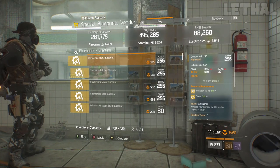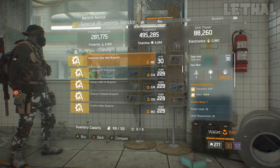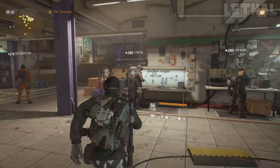Starting off first, you guys want to check out the Special Blueprints vendor, and what he's actually selling is this electronics gear mod blueprint. This has been on sale for many, many weeks now, and as I said previously, if you don't have this already on your character, this is something I would recommend buying. Even if you're not making different builds with Reclaimer or Tactician, having this blueprint is just really clutch because you never know when you're going to be needing it.